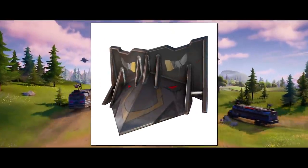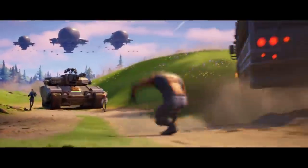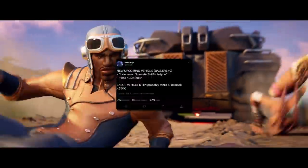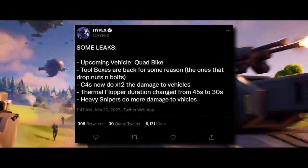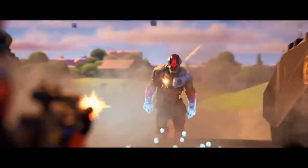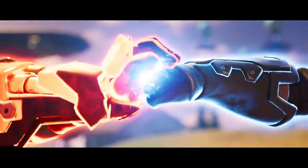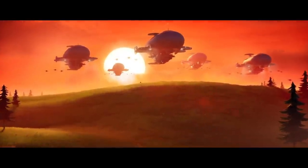A new vehicle mod has been added to the game. The cowcatcher will allow you to place a big battering ram on the front of your vehicle, presumably allowing you to rip through enemy builds as if they were made of paper. On the subject of vehicle mods and vehicles, the ballers are set to return at some point in this season. According to Hypex, there's a new upcoming vehicle with the codename Hamster Ball Prototype that has 400 health. There will also be some kind of quad bike coming to the island in the future. Toolboxes are back, though Hypex doesn't know why right now, and C4s will do 12 times the damage to all vehicles. Heavy snipers will also deal increased vehicle damage, and thermal floppers will have a slightly shorter duration.